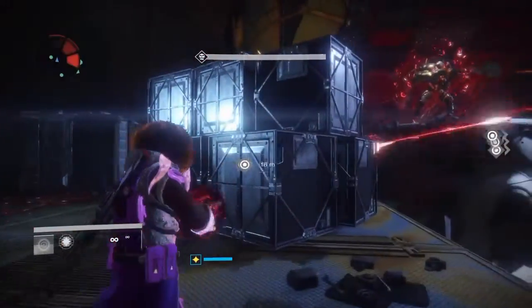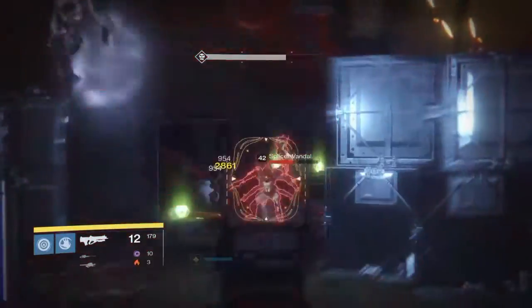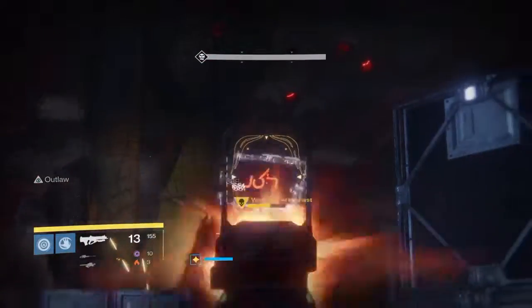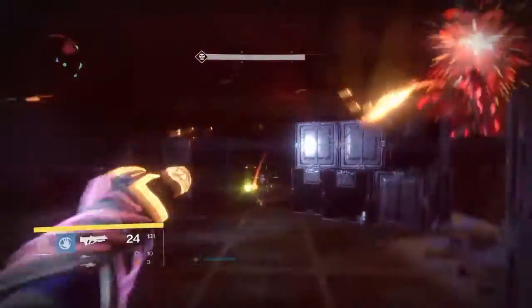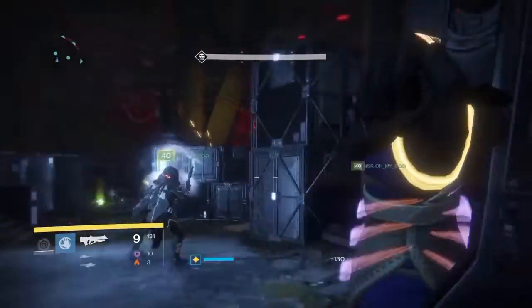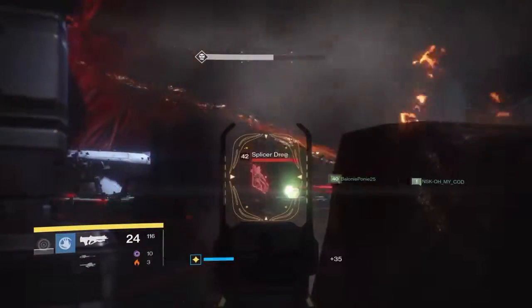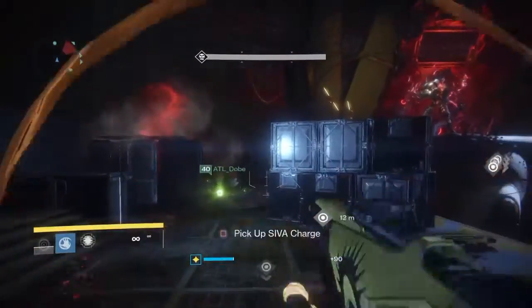Team pauses a countdown: "Left side has no bombs yet." Then resumes the throw countdown. "Go for it — three, two, one — throw. Let's go." Total monitor called. Player reports being in trouble.